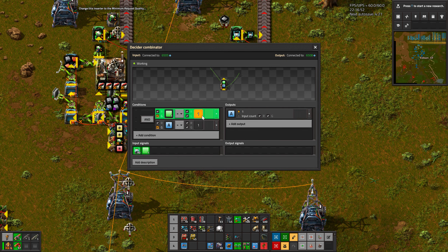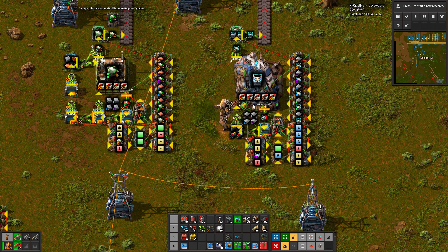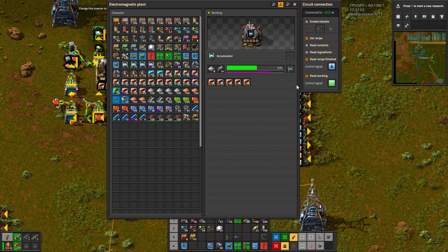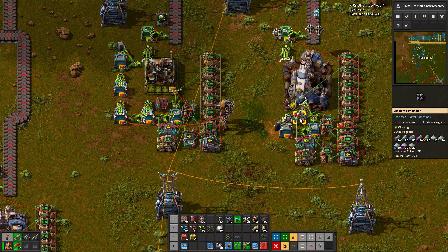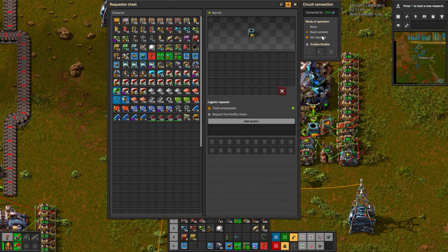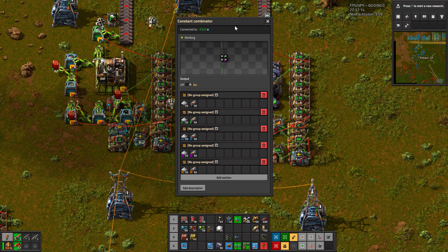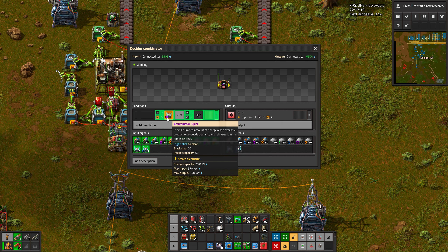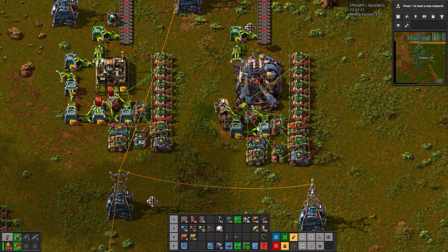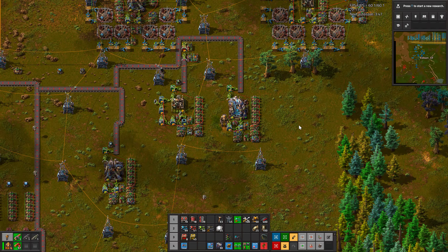If the machine is working and it finished one time, it will reset itself and get idle till the request is done. The request is very simple — I couldn't place a constant combinator. If the machine requested amount, send the request. And I think that's it.